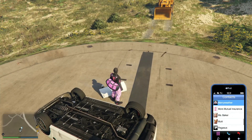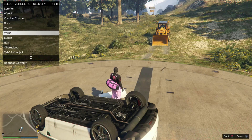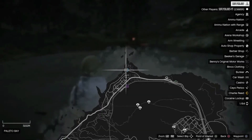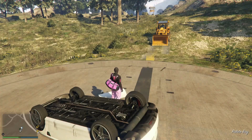Now, don't kill yourself — instead, open up your phone and call out the facility street vehicle that you placed in there at the beginning. Once you call out that vehicle, you'll notice it won't spawn near you. Instead, it's going to spawn at the Freak Shop parking lot.